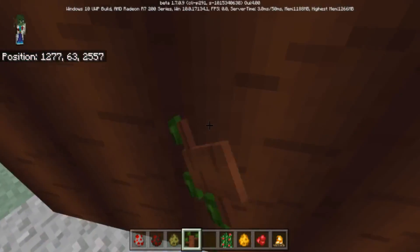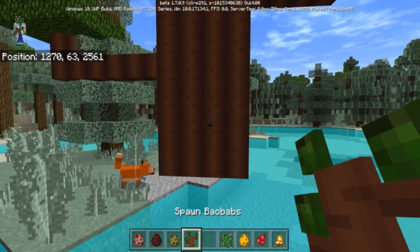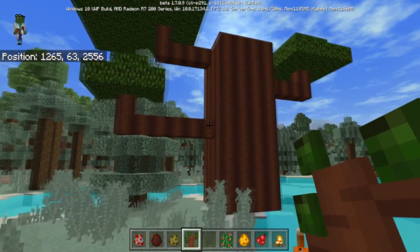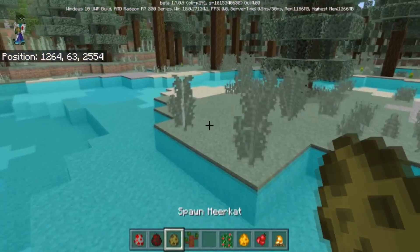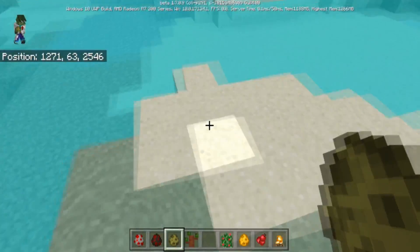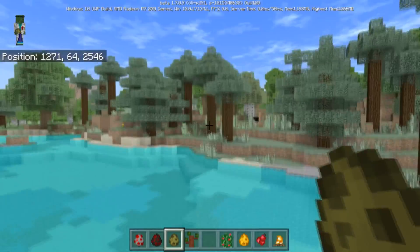You can spawn in the new tree — the bob boas. They're added so you can see what they look like, just to see what the game would have been with them. Meerkats die in certain biomes, so you can only spawn them in a sand biome.